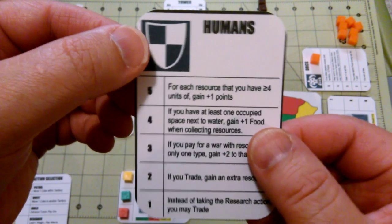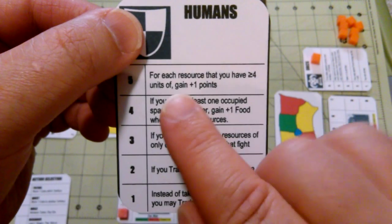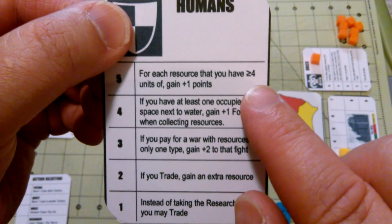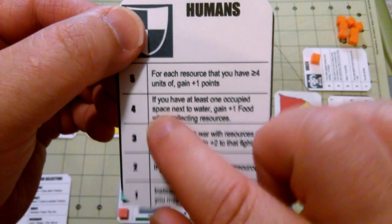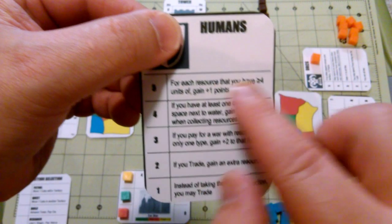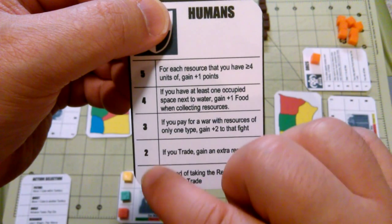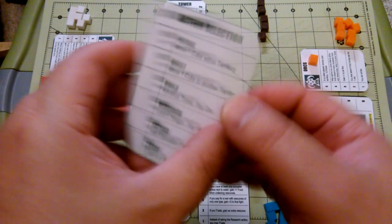Eventually, at the end of the game, this magic track will help you score. At the top level of each faction, there's usually a bonus towards end scoring. For humans, it says that for each resource that you have four or more units of, gain an extra point. Also at the end of the game, the level that you're at on the magic track will score that many points. So if you make it to level four before the end of the game, you'll get four points for being that far up.